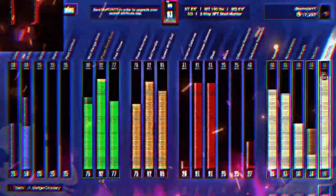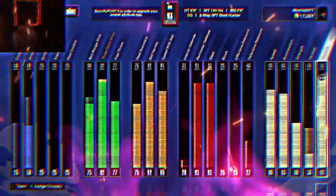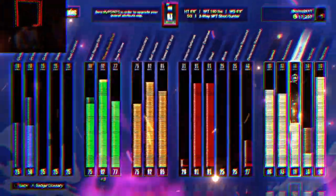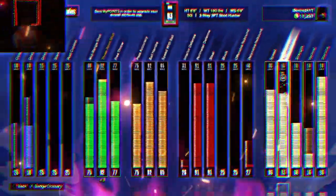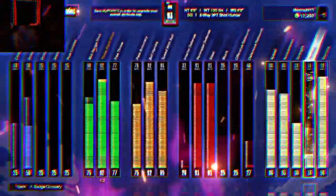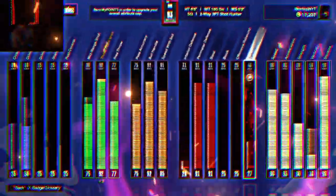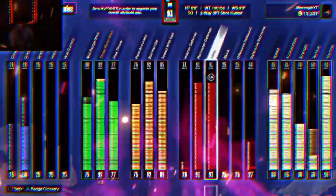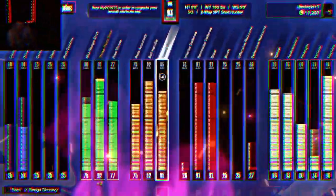I'm gonna go over it one time for y'all boys, so y'all pay attention. You want a 96 stamina, 56 vertical, 60 strength, 83 acceleration, 86 speed, 46 defensive rebound, no offensive rebound, no block, 91 steal, 91 perimeter defense, 31 interior defense, 85 speed with ball.